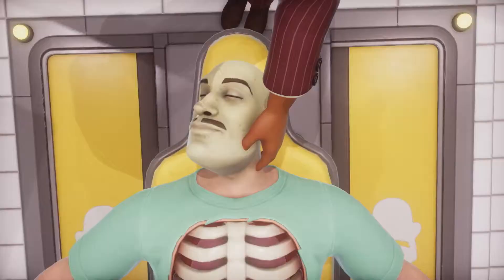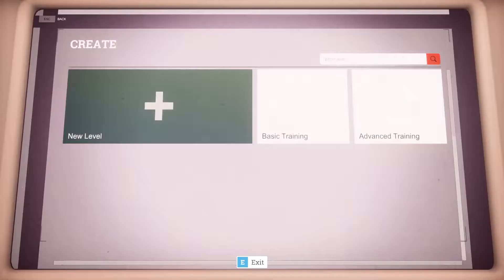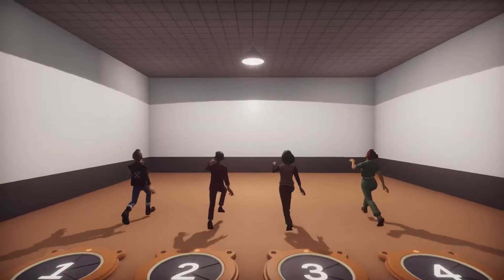And absolutely everything you make can be uploaded for other players to experience. Accessing Creation Mode is as easy as carrying out a head transplant. Simply visit the terminal in the lobby and select Create New Level. And we're off! Let's start with the basics: the shape of our room.